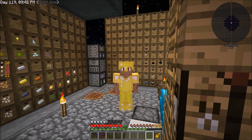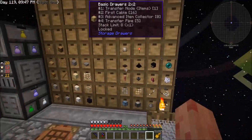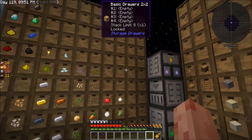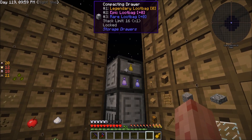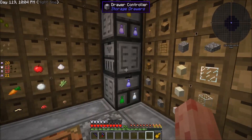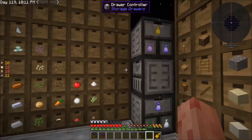Hello everyone, it's Animation4, welcome back to some more Sky Factory 3 Quarter Chunk Challenge. I am here in our storage room which has expanded very slightly — I added a new compacting drawer up here for the upper two tiers of looting bags. There are still rare looting bags in here so they could go into both. If one fills I can just dump it into the other one.